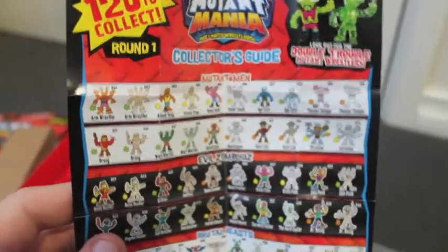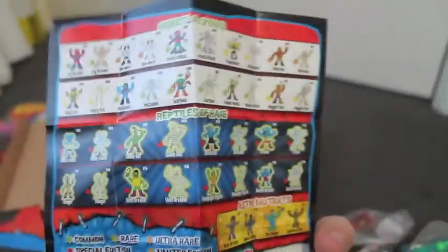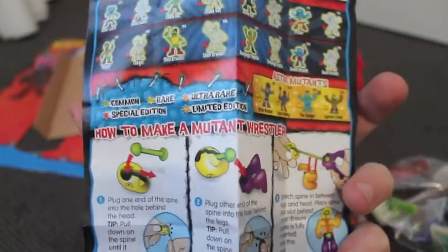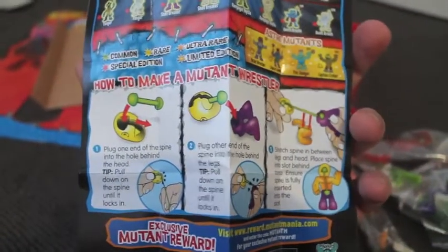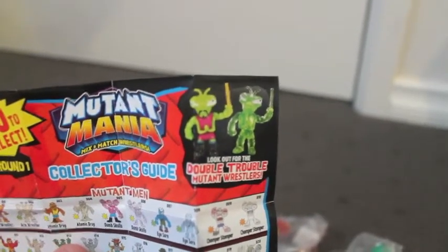This is the sheet that comes with it — just a checklist. This shows all the characters, and on the back you've got more characters, descriptions of what's rare, ultra rare, common, limited edition, all that jazz, and the instructions on how to put them together. One other thing I didn't point out is each character is available in standard colouring — that's what the Double Trouble is — some of them are translucent.